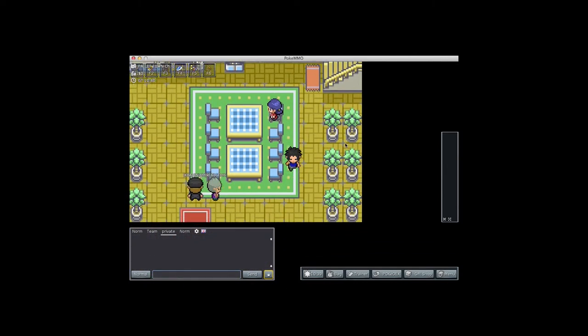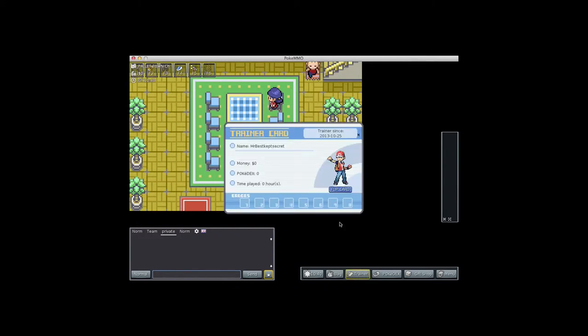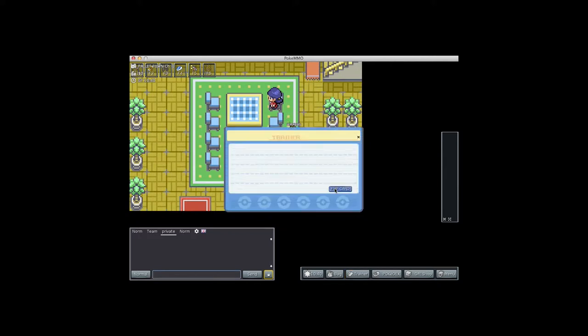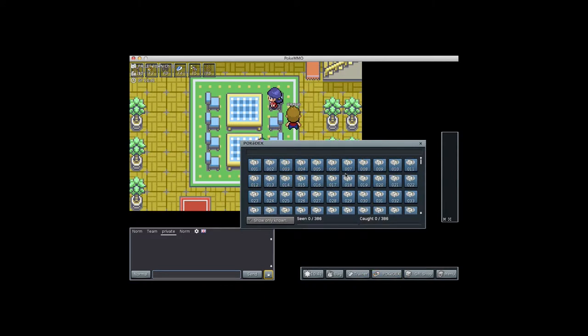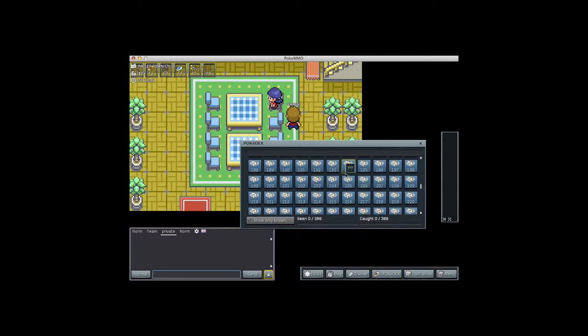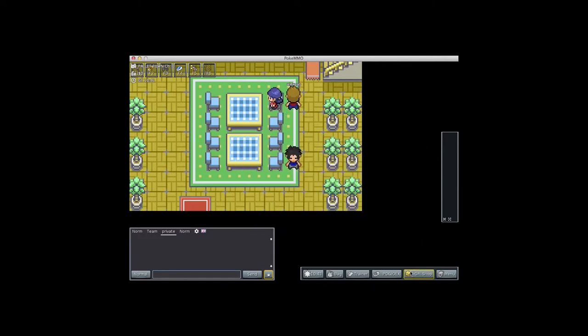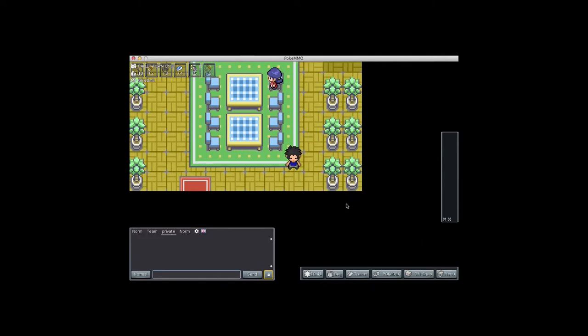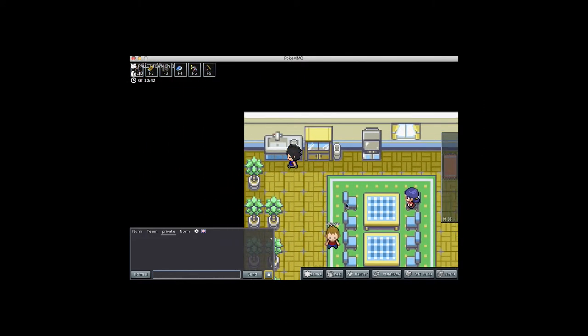I'm going to show you the bag which is completely separated already, which I find is very handy when you're going through your journey. There's actually a cosmetic section where you can change the look of your character by adding caps and different things. There's the trainer card, and here's the Pokedex — which is actually the national Pokedex that you get right away, even though Pokemon fans will know you only get the national Pokedex after you defeat the Elite Four and get it from Professor Oak.